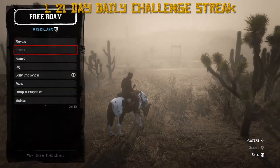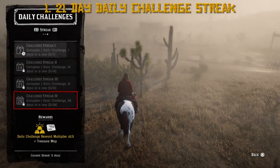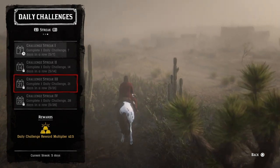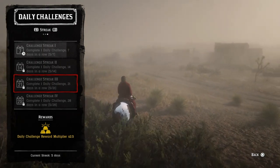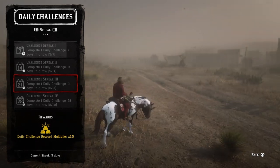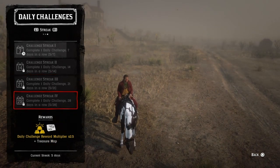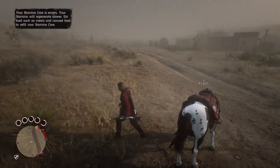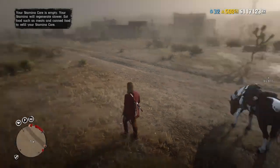I'm pretty sure you guys guessed number one — it's the Daily Challenge 21-day streak. I lost my streak a couple days ago; I had a 78-day streak but was at a friend's house and couldn't log in. If you have a 21-day streak you get 50 gold nuggets for every daily challenge, which is insane — you can get up to 10 gold bars per day. Do two daily challenges and you get one gold bar just like that. If you increase your streak to 28 days, you also get a treasure map on top of that.